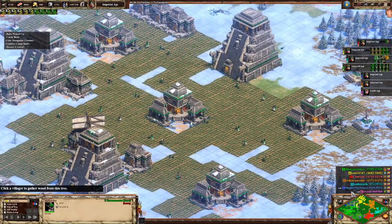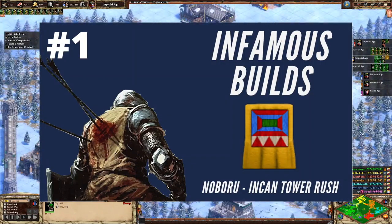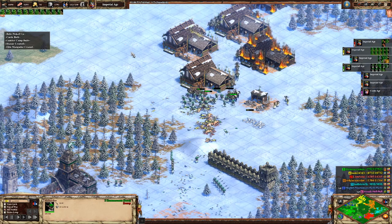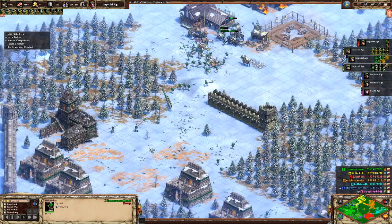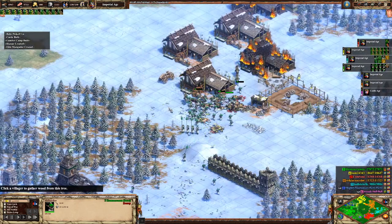Hey everybody, Hamza Kramza here, and today I'll be showing you the first in a series of infamous builds: the Noboru Villager and Tower Rush. This incredibly annoying build has been used effectively by a Japanese player named Noboru to take games off opponents with much higher ELO than himself by using the Incan Villager Blacksmith bonus. Today we'll be breaking it down and showing you how to do it yourself, so I hope you enjoy!